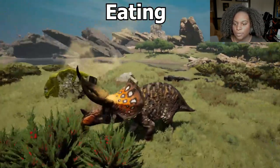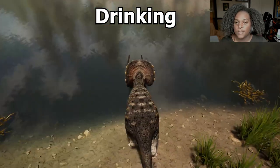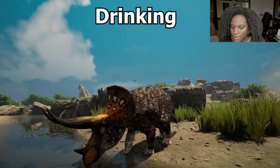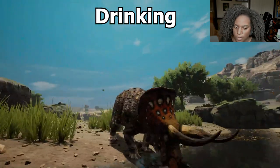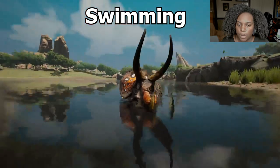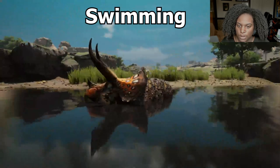Here's our eating animation — not bad at all; we're just stripping leaves. Here's our drinking animation — looks pretty nice. Very simple, not really overdoing it. Here's our swim animation — looks pretty good. The head is above the water, feet are all moving pretty quickly. The speed is not super fast, but decent for a ceratopsian.